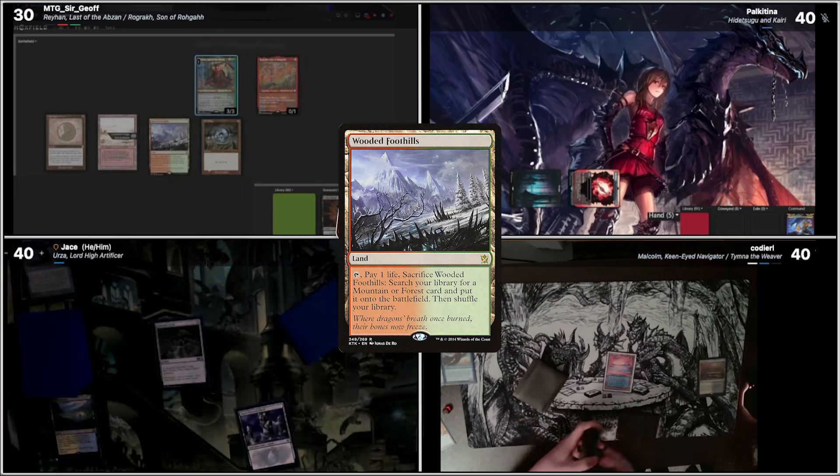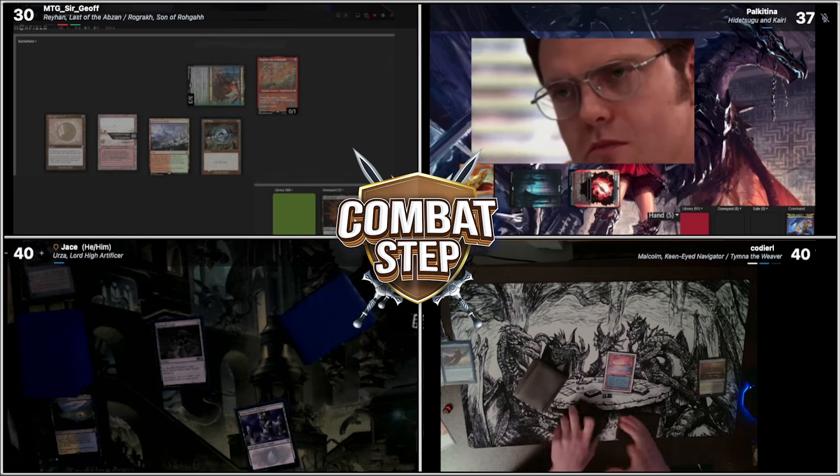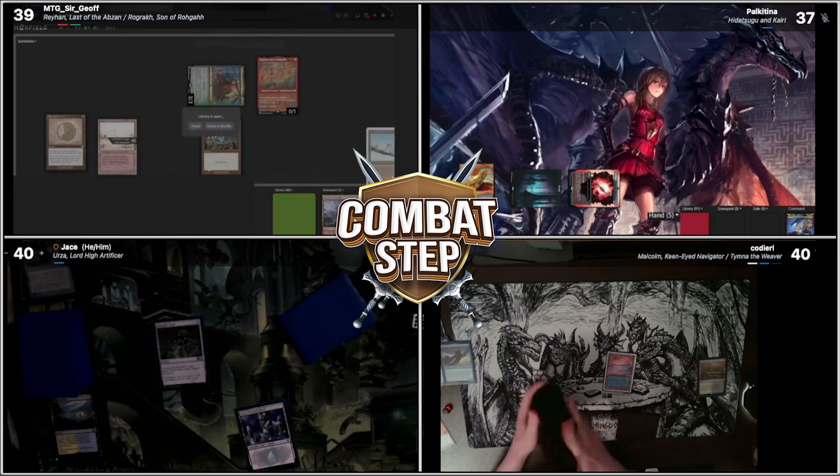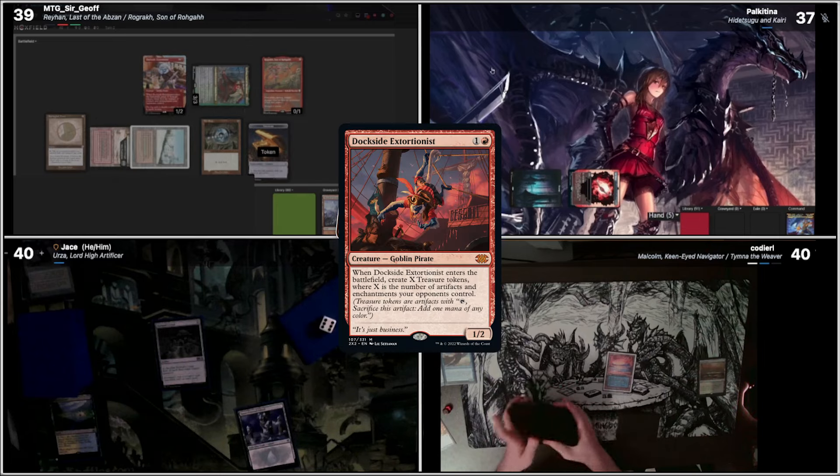I'll go to combat. I'll swing for three at you, Palcatina. Second main. Fetch. I'll just grab this Taiga and cast the Dockside. We will pass the turn.